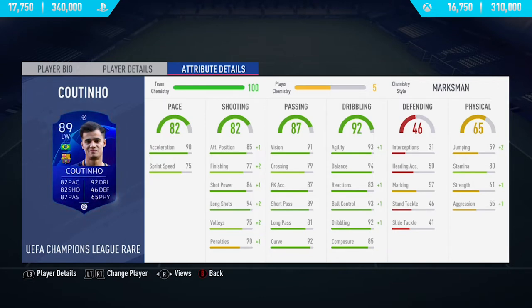Moving into the in-game stats, he's got 93 acceleration which is insane. He only has 75 sprint speed which isn't the best, but with the correct chem style you can boost it up. He's got insane shooting stats — 84 shot power and 94 long shots which is just unreal. His finishing is maybe a bit low for a winger at 77, but again you can correct that with chem styles.